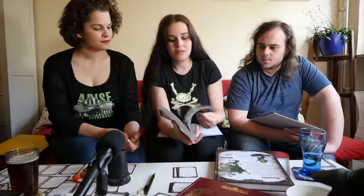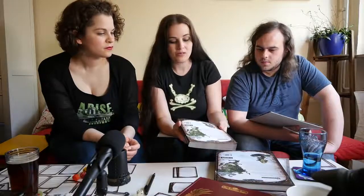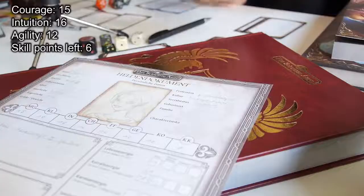There's also the normal hardcover edition, and then a smaller softcover edition — the idea is that if you want more than one book for your group, you can get these because they cost less. A lot of role-playing games have started doing it like this in Germany too. So you have to roll on courage, intuition, and agility — a 15, a 16, and a 14. Let's start with courage.